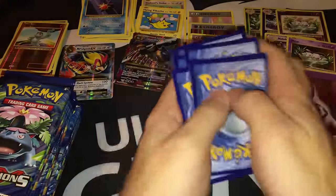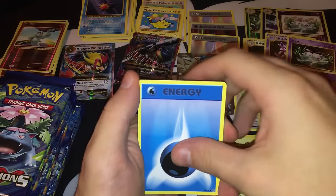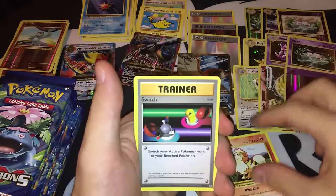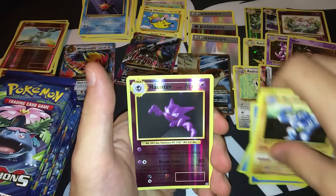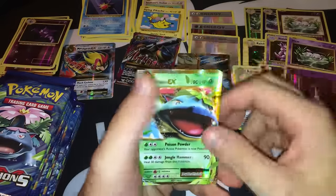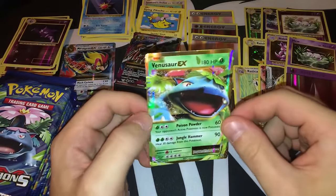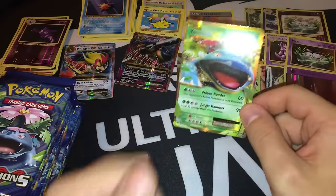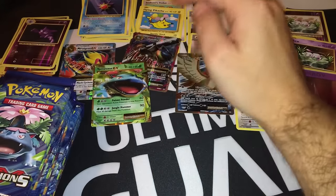Pack twenty-one: Seel, Charmander, Magnemite, Water Energy, there's a Ground, Switch, Full Heal, Machoke, reverse foil is a Haunter. The rare is another EX — it's a Venusaur EX! I kind of like those EXs with the gold border — it looks just gorgeous. So far: two regular EXs — Mega Pidgeot and Venusaur EX; Full Art Mega Blastoise and Pidgeot EX Full Art; two Secret Rares; one reverse foil Double Colorless Energy.